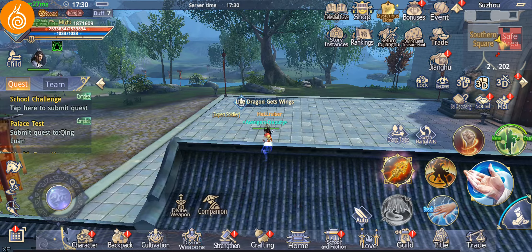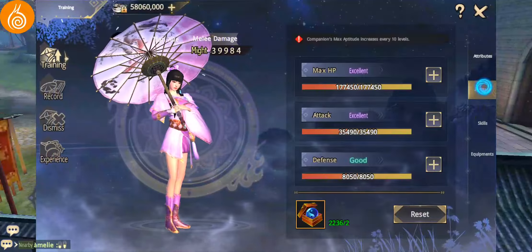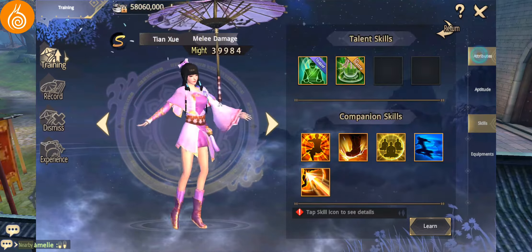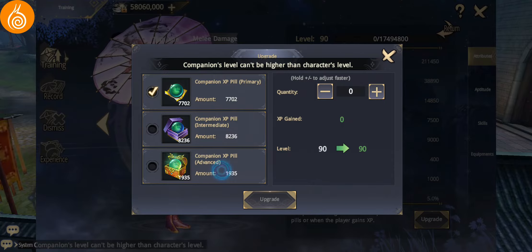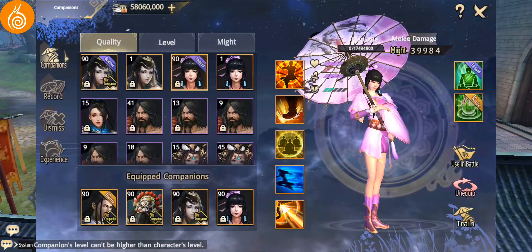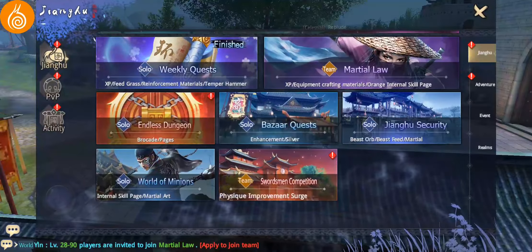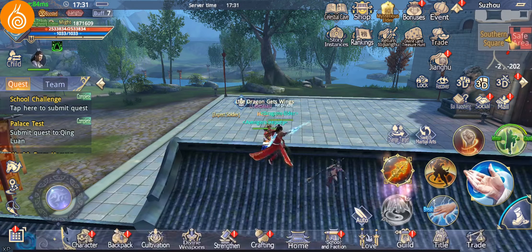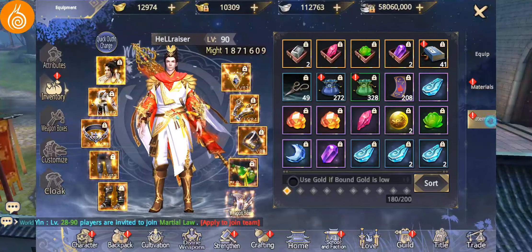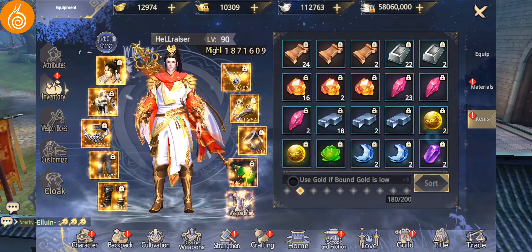What I mean by that is if I go on my companion and click on one, then train — you'll see I've already got loads of these pills and loads of stuff for upgrades. So I'll get a new companion and I'll be able to max it to 90 straight away. I'm already well filled up with material because I like to collect. I don't like to get rid of stuff that I might need at a later point.